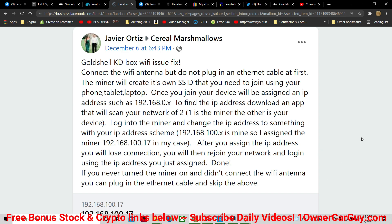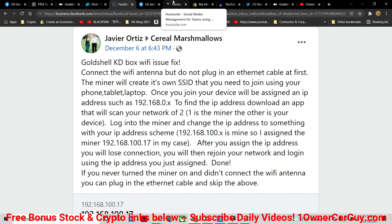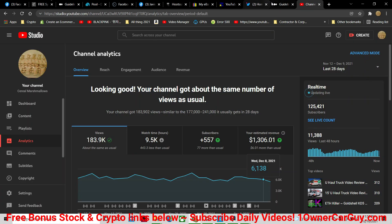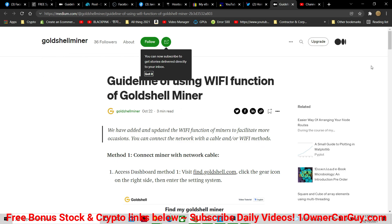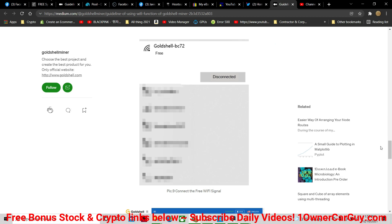This is the post on my wall on my Facebook page. If you're not on there, you should subscribe, follow, whatever. This guy gave me a Gold Shell KD box WiFi issue fix — and mine was Starcoin, but it doesn't matter, whatever one it is. That's what you do, that's how it works. Now I am all set up and going. There are instructions on the Gold Shell medium, but I just didn't get it — I did not understand to go in through the WiFi. Thanks for watching. Subscribe, like, comment. Check out some of my other videos. You might have already known this — hope it helps someone. I had 14 miners not working; I was panicked.